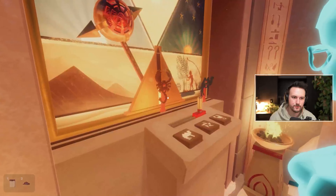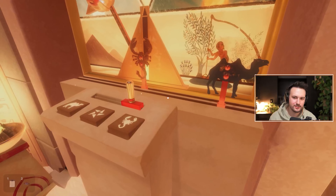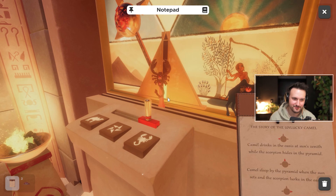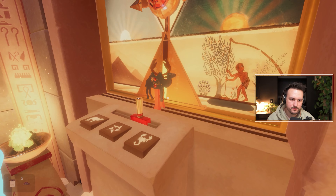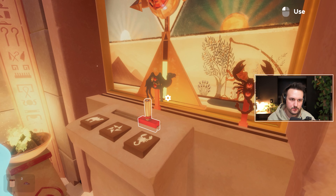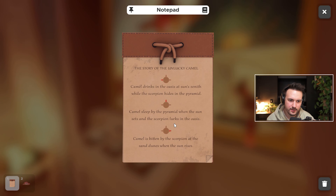So that's phase one. How do we lock that in? The sun is in the middle and then camel sleeps by the pyramid when the sun sets and the scorpion lurks in the oasis. There we go, it lit up! Then sun is to the right — camel is bitten by the scorpion at the sand dunes when the sun rises. Nice, third ball!